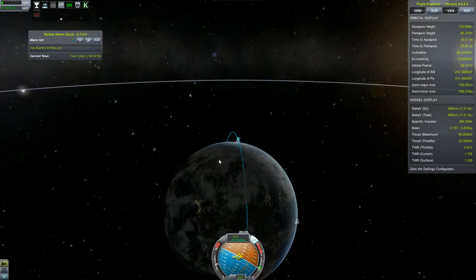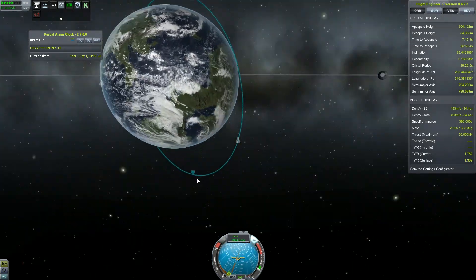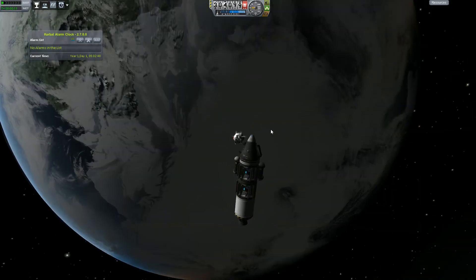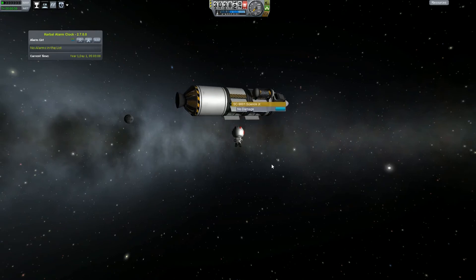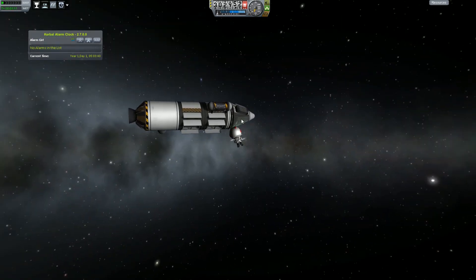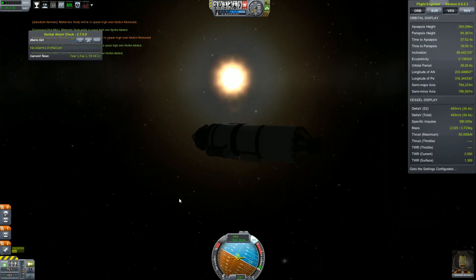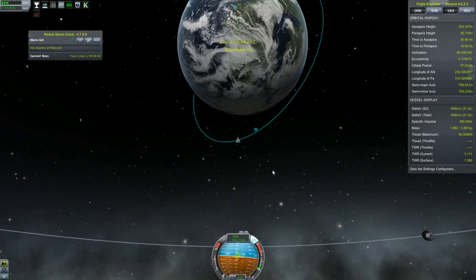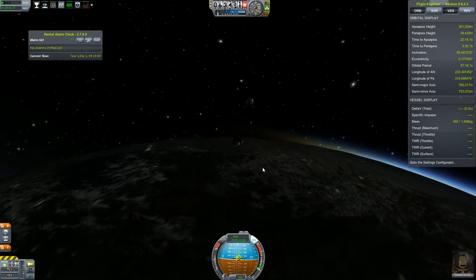With all the reports collected, we are going to raise our apoapsis to approximately 300 kilometers, which should get us into high orbit around Kerbin. We are now in space high above Kerbin, so we do our science, take an EVA report, and collect it all. We are storing everything in the capsule because we are using the deadly reentry mod — that means anything not shielded by the specific item will burn up on reentry, and we don't want to lose our scientific data.